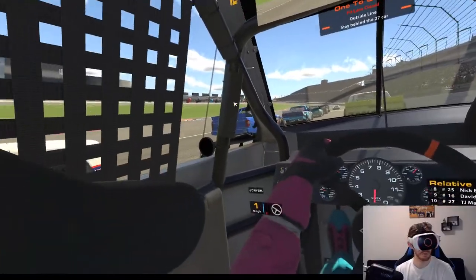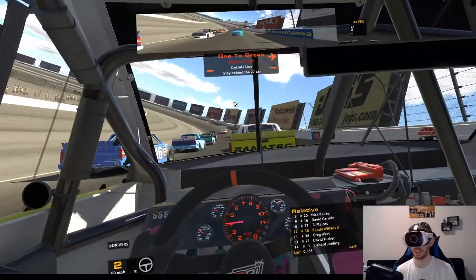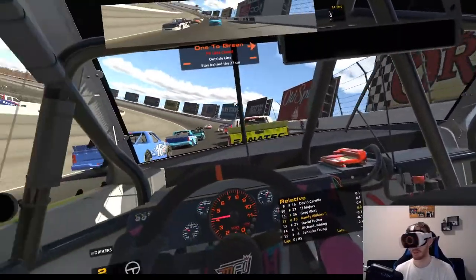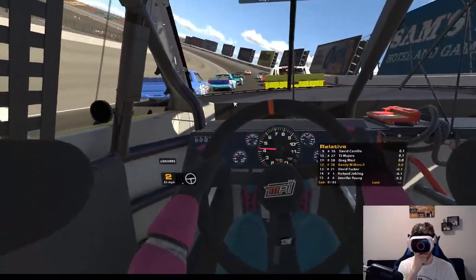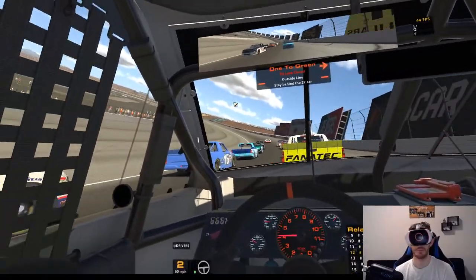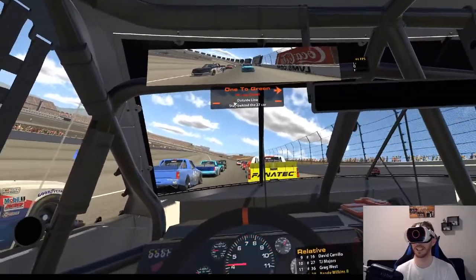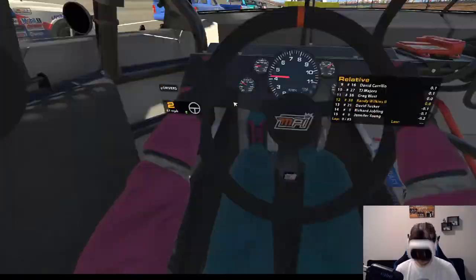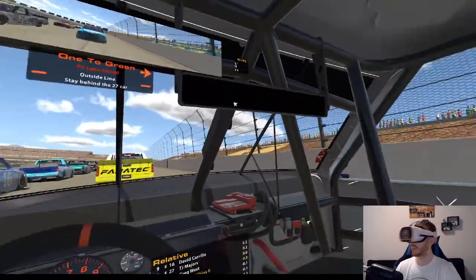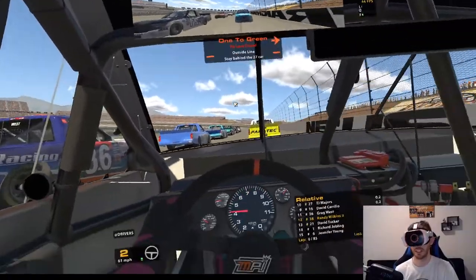Okay, feels good. That's TJ Majors in front of me — holy cow. Obviously not the real TJ Majors. It actually feels like I'm inside the truck, except for my body — my head phases through my body there. But do you see that? Look, I just phased right out there. But I can look over and there's a truck there. Can I look out the back window? A little bit. Yep. That was pretty dangerous. Good thing it's just the AI.